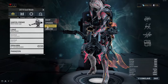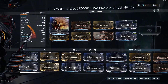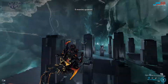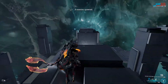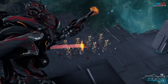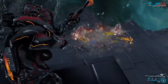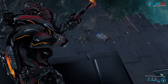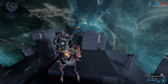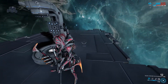Now we're going to swap over to the Kuva Brahma with the same exact mod set equipped and see what this can do against the same exact enemies — again firing as fast as we can right into the center. As you can see, they're gone, and that was way, way faster.